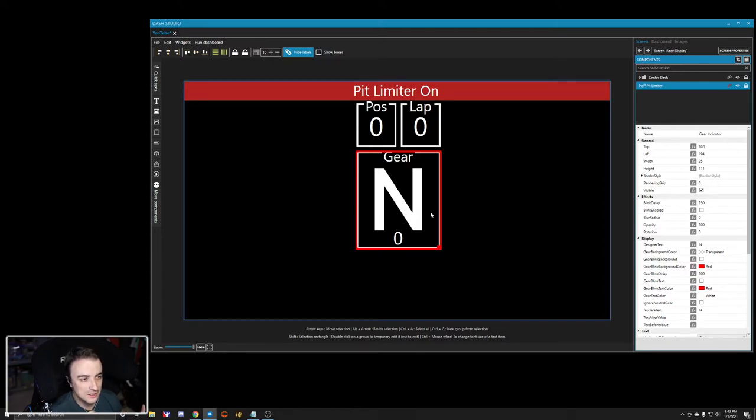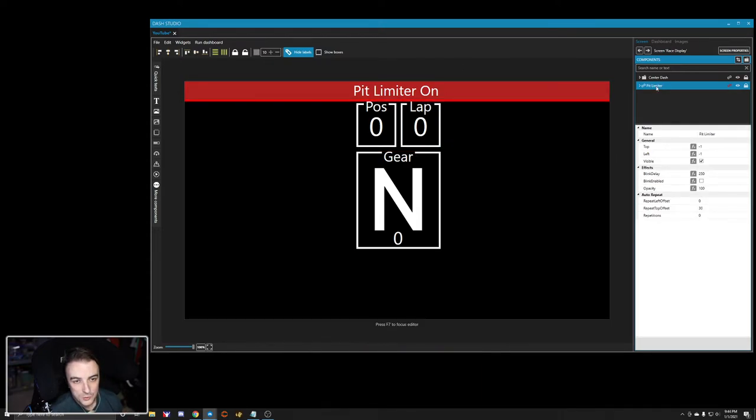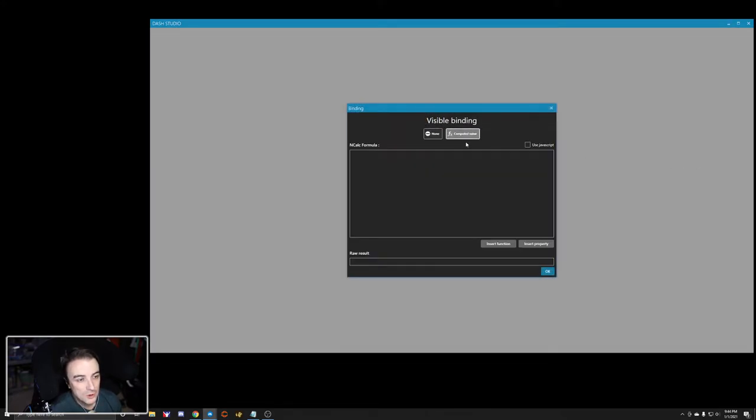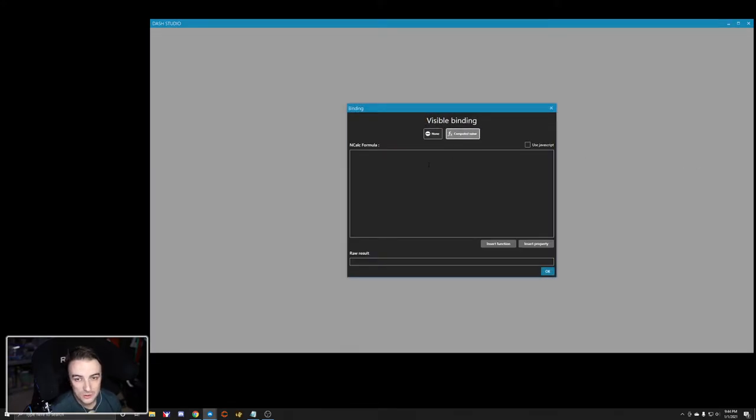Okay, so our pit limiter alert looks good, but we don't want this on at all times — that's not going to be cool. So what we're going to do is highlight our group, come down to the General section and the Visibility tab. This is the key to creating pop-up alerts. For our visibility tab we're going to click this gray function box. Right now a tooltip pops up saying there is no binding assigned to this group. So we're going to click 'Function' and go with 'Computed Value.'